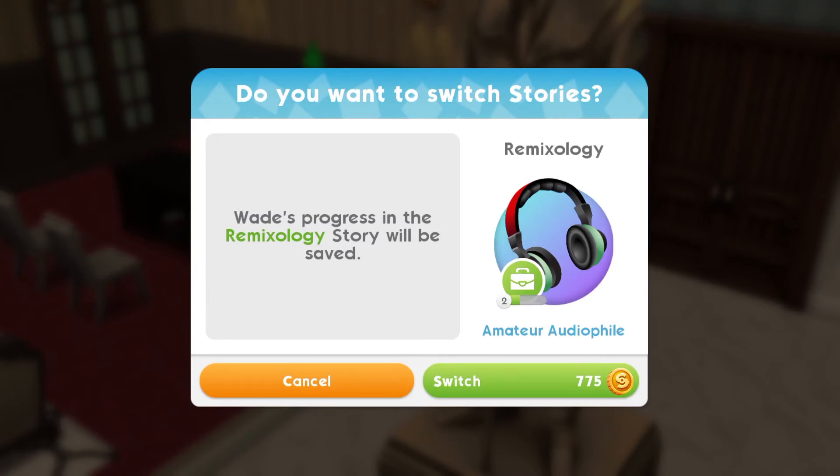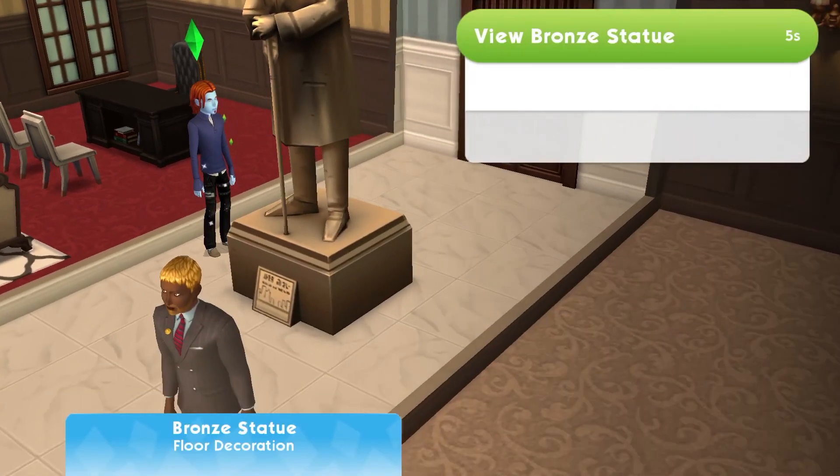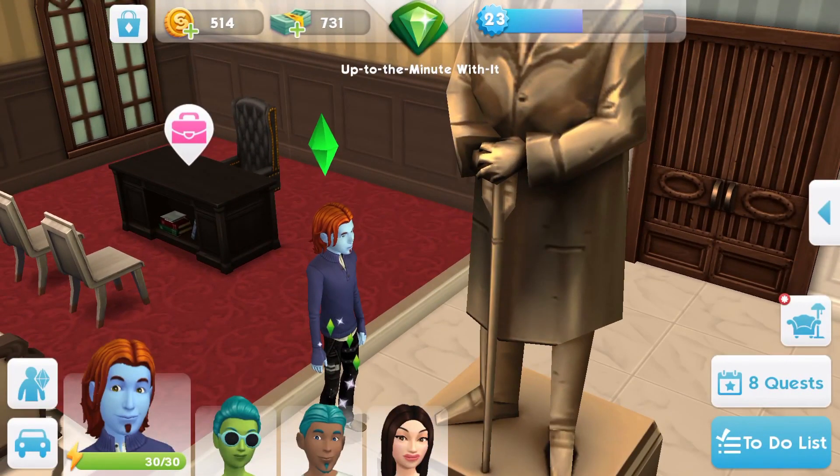So you can just click on that, see how much it is and if it's right for your sim — otherwise you can just click cancel. And that is how you switch your sim's career. Let me know in the comments if you have any questions, thank you so much for watching, like and subscribe and I'll see you in the next video. Bye.